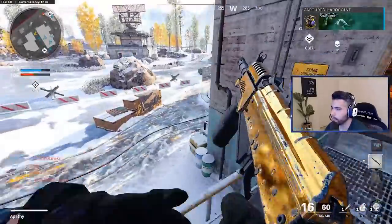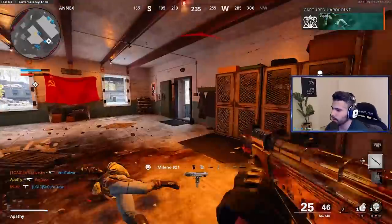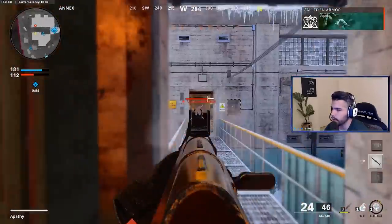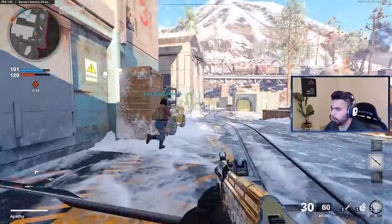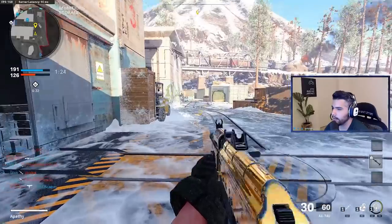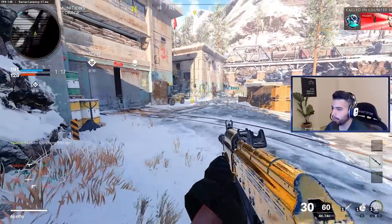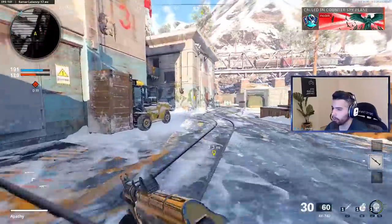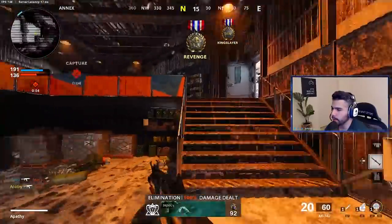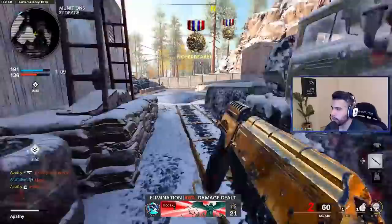The 50% damage range increases your four-bullet kill range and your five-bullet kill range. The four-shot kill goes from about 7.6 meters to about 11.4 meters — so your four-shot kill range goes up by about four meters, and your five-shot kill goes up about five meters. To give you a quick example: without the Task Force barrel, that's the four-shot kill range. With the Task Force barrel, it extends quite a bit further. That's a pretty huge difference.